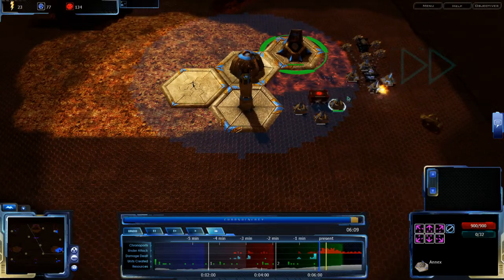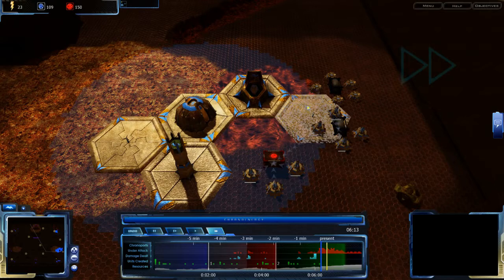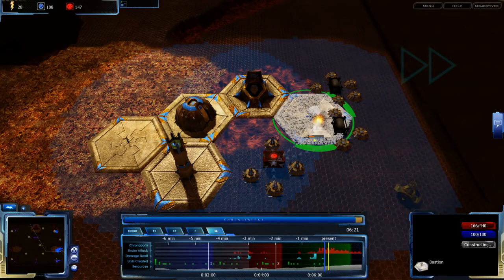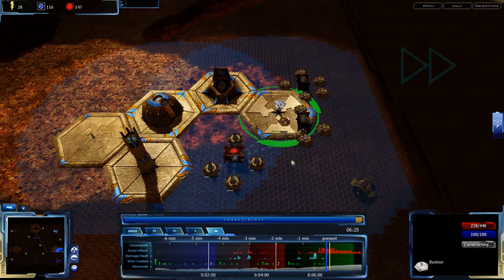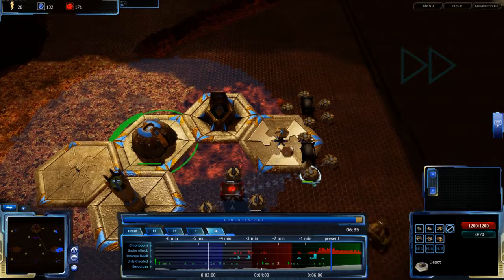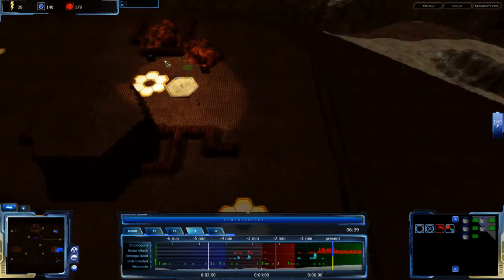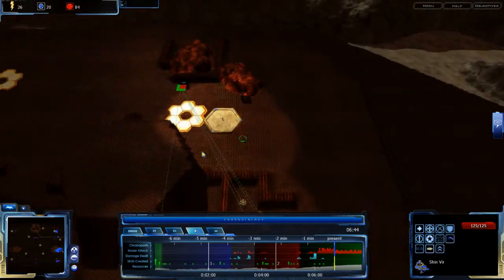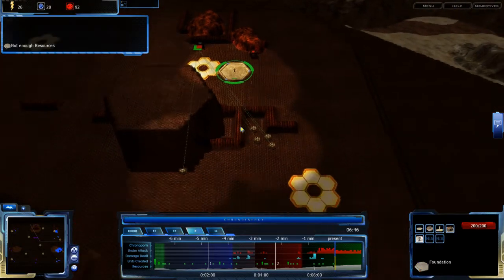He has teleportation, but I have the ability to build a foundation right here. You have to go to Bastion because I need you to stay alive and kill this thing. I almost got a Shin Turcher — come on. And I can't afford an Annex right now, so don't build an Annex.